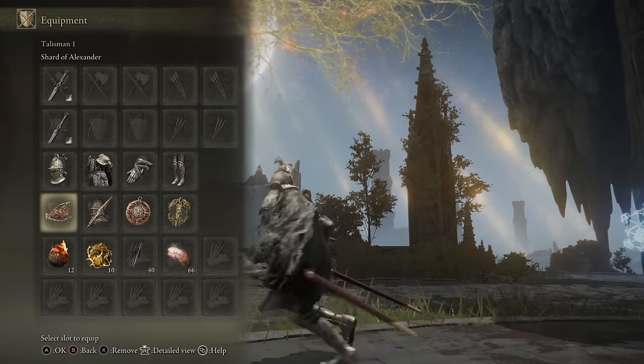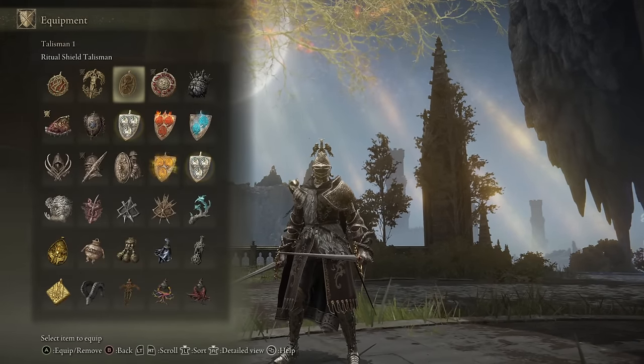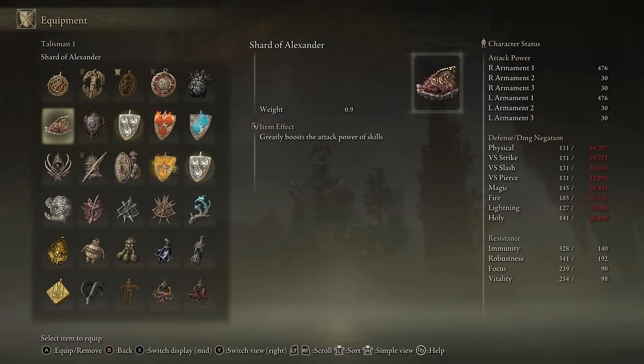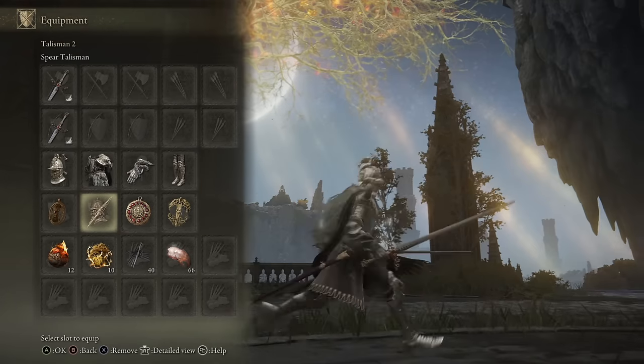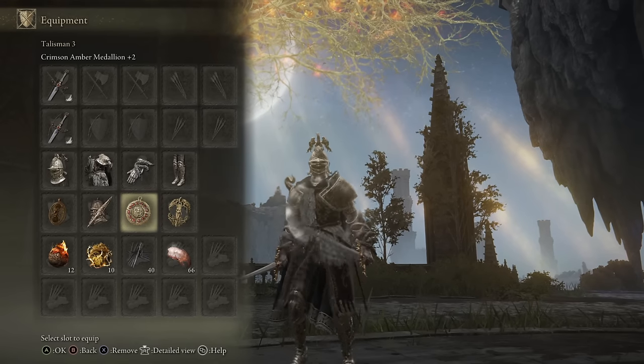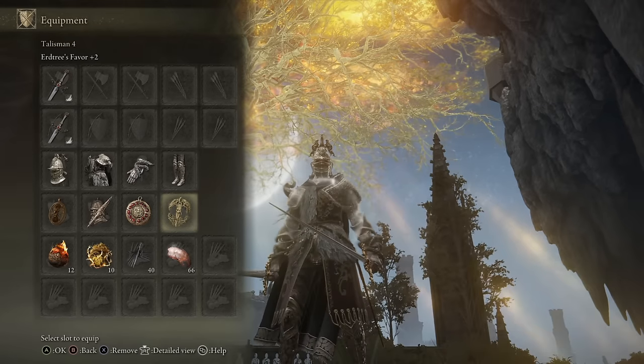As for the choice of talismans, I'll be using the Shard of Alexander to boost all the different Ashes of War I plan to use today. I'll probably start duels with the Ritual Shield Talisman to boost the defense at first, and then once we get hit we can swap to the Shard of Alexander. We have the Spear Talisman because it does increase the counterattack damage on thrusting weapons. And then we have the Crimson Armor Medallion plus 2 for the HP boost, and the Urge Tree Saver plus 2 for the HP, Stamina, and Equip Load boost.